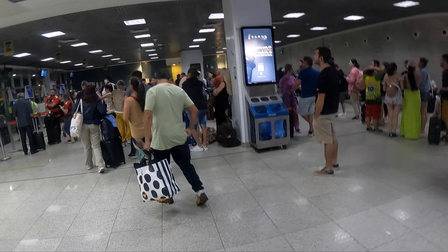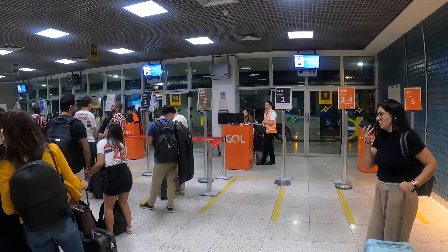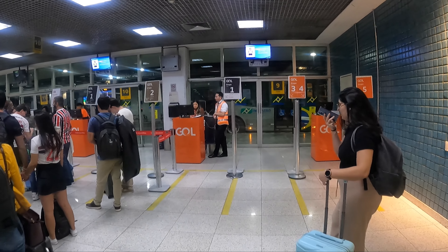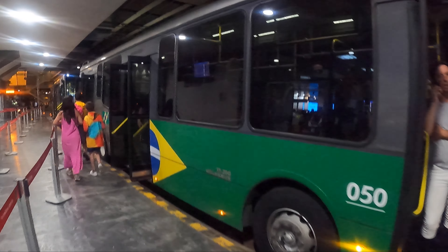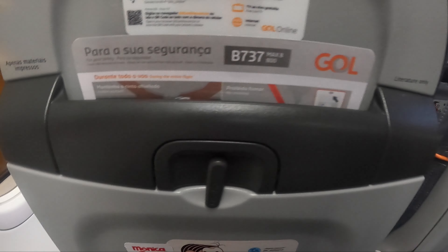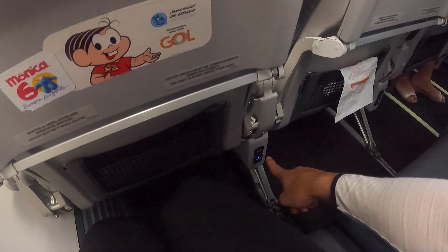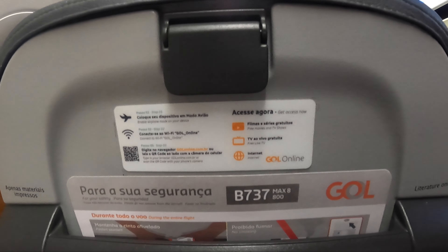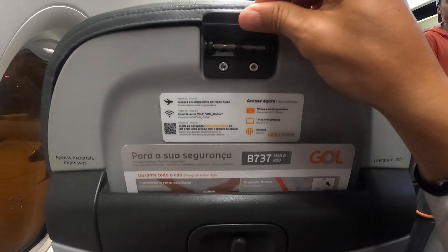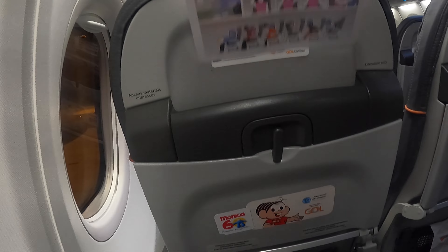I can see a line-up for groups one and two but I'm in group three so there's no queue yet — maybe there's a bit of a scramble here. I'm on my seat already — seat D1A — and this is a Boeing 737-800. There are two USB ports right there, and there's also Wi-Fi on board so you can stream movies. There's also an interesting holder — maybe for your phone — and the safety card is right here.